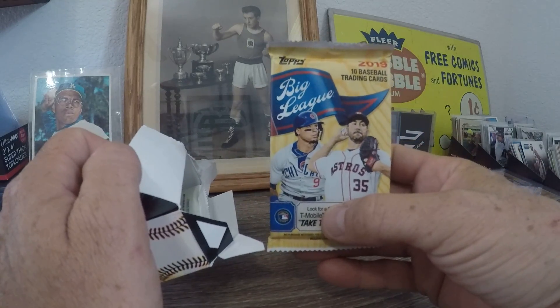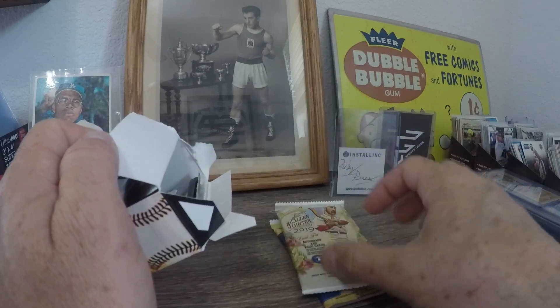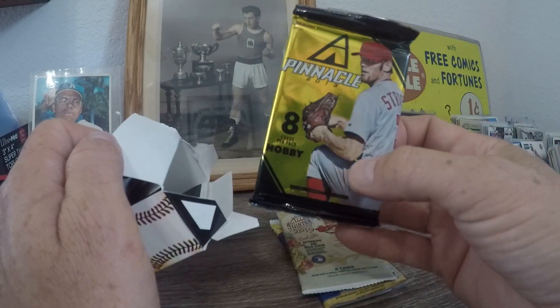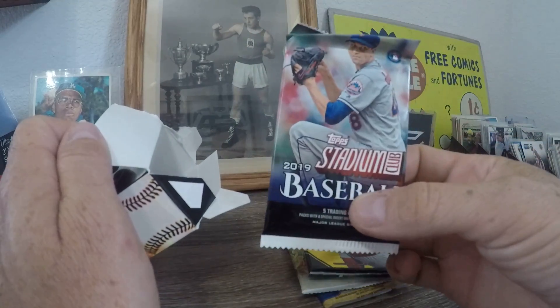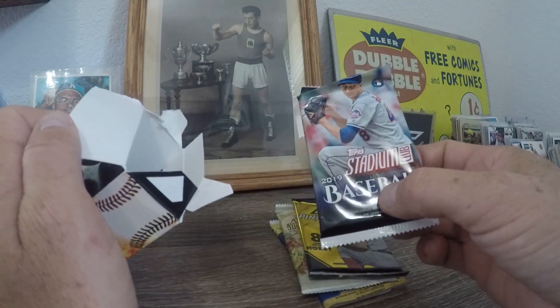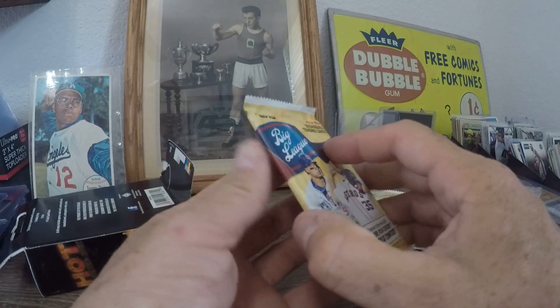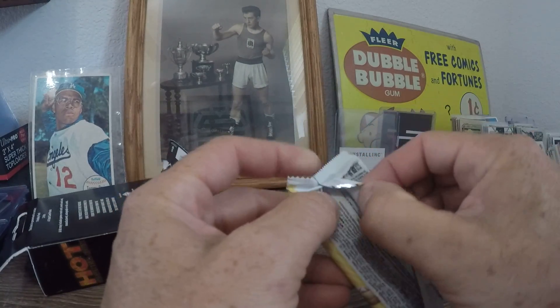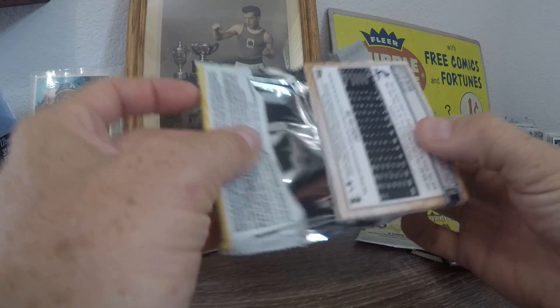We've got a 2019 Big League, Allen and Ginter 2019, a hobby of Pinnacle, and 2019 Stadium Club. We'll leave those guys in there and go with Big League first. Big League does have autos — I looked them up recently, there are about 25 or so — but let's see what we got.